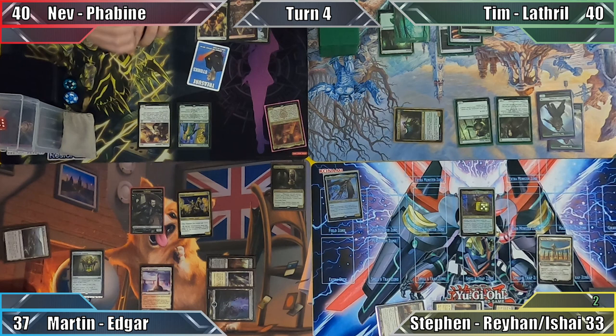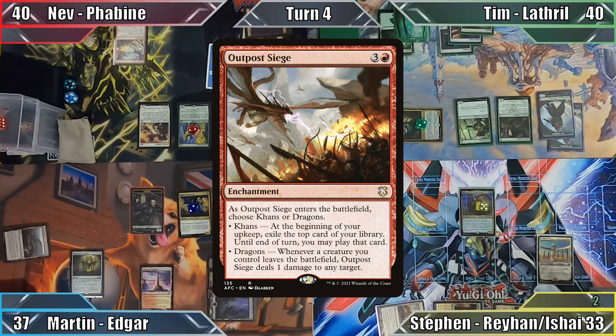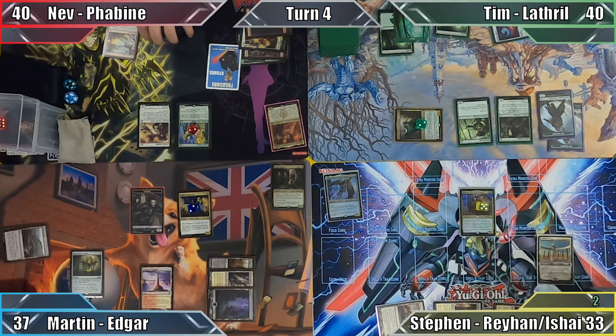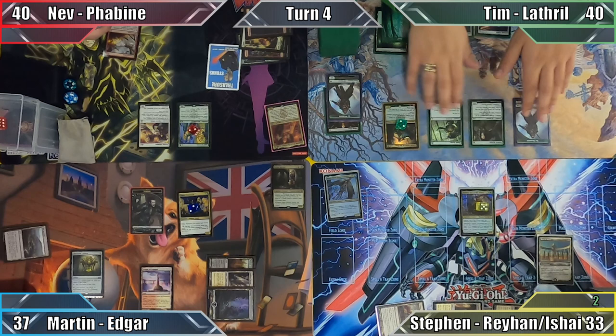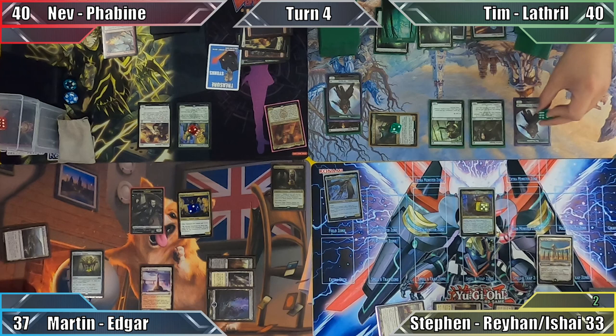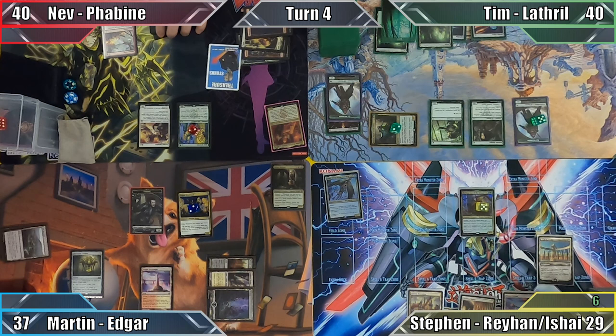Wards of Advocist's ability triggers in Nev's upkeep, and each player chooses to put 2 plus one plus one counters on one of their creatures. Next Nev plays a Mountain and casts Outpost Siege, choosing the Dragons mode, and passes to Tim. Tim responds to this by casting Village Rites, sacrificing an Elf token as the additional cost. He draws 2 cards and moves to his turn. Tim moves straight to combat, attacking Steven with Lathril. Unable to block the menacing Elf, Steven takes 4 damage and Tim creates 4 more Elves. Honestly this is getting a little silly now. Once again keeping all of his mana open, Tim ends his turn.